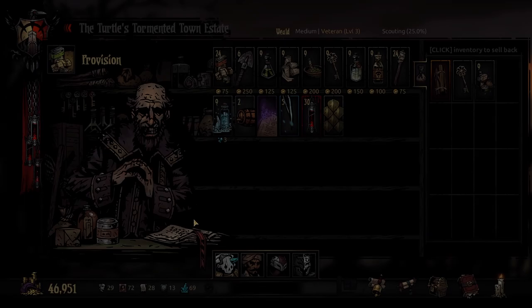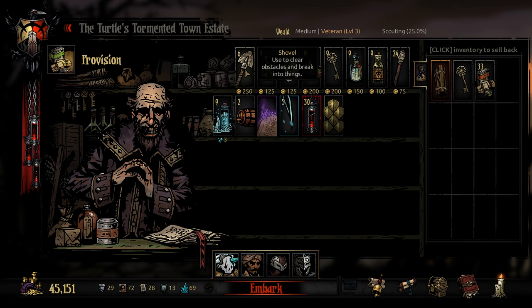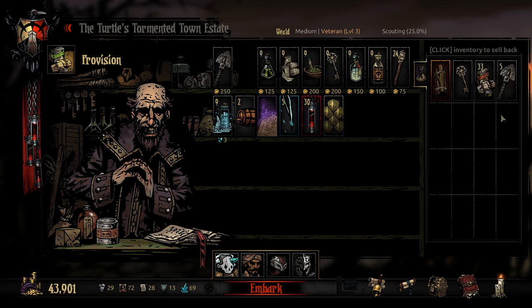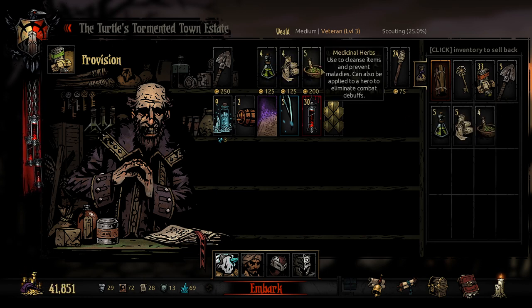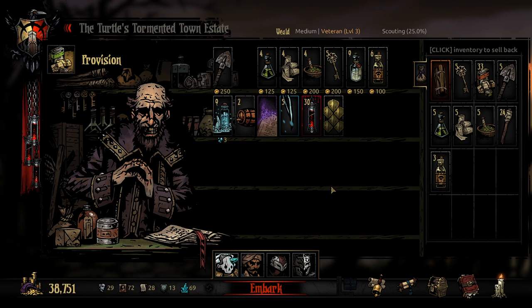Let's get our provisions and get going. We are going to need a backstory for the Mender — for anyone that wants to write that. I mentioned it at the end of the last episode, but we haven't had anyone write for it yet. If not, I'll end up writing it myself. Let's buy ourselves some food, five shovels, and five of everything else. We'll bring some Laudanum just in case. I think this is a good group — let's go ahead and see how this goes.